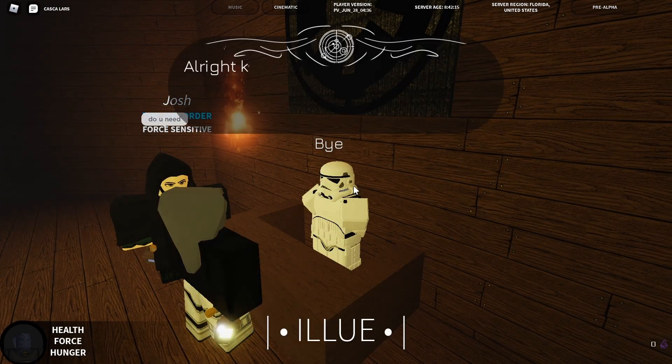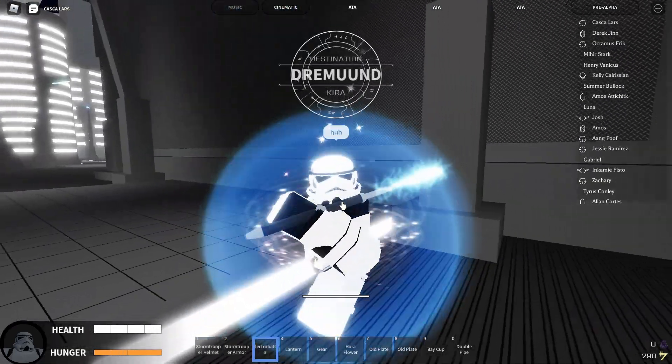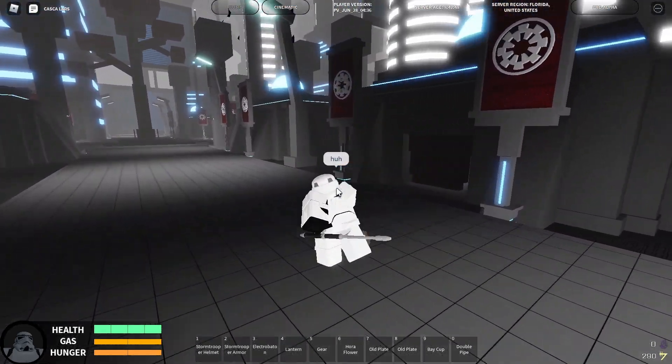Once you enlist, you have to reset and you'll go to the empire base, and you'll have your electro baton. Now that we're a stormtrooper, we're going to head to an NPC that's going to make us into a scout trooper, so follow me.